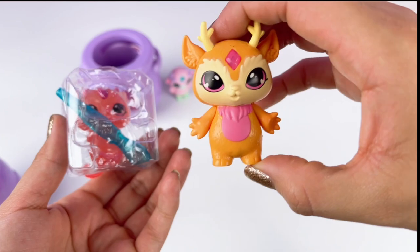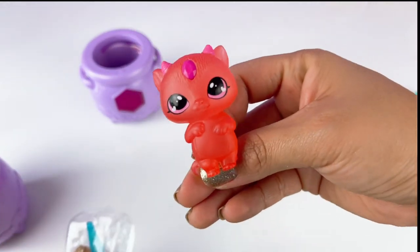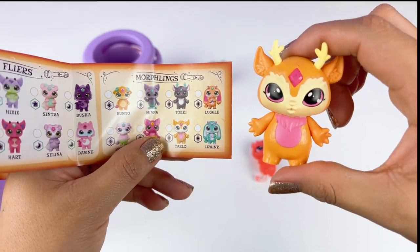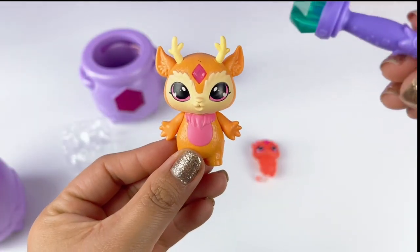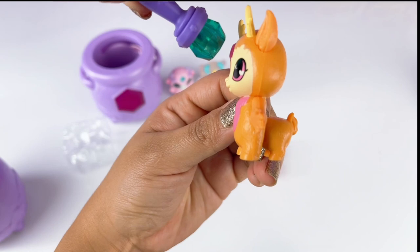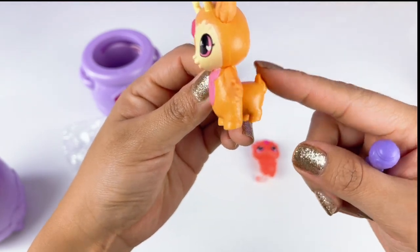This is our first one. Oh my gosh, how cute is this one? It's super cute. Our first one is an ultra rare and it's named Tarlow. I'm going to go ahead and wave the wand to see what happens. Oh! The bottom piece flies out. How cute is that?